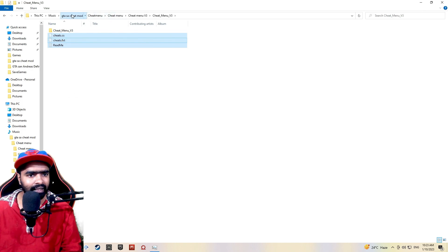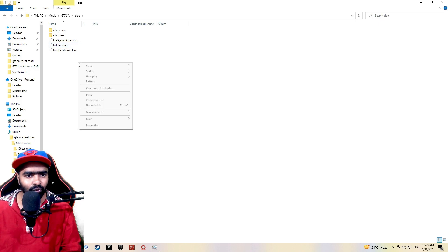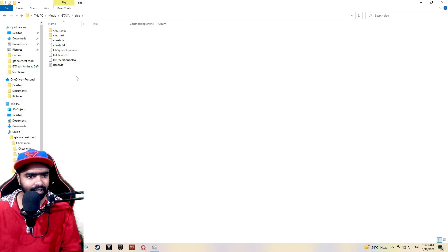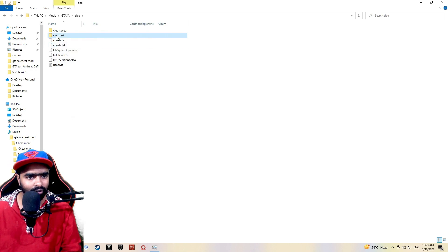First, we will cut the next file. As you can see, the game folder is in the game folder. I will create a change in the tool and paste it. It will create a change in CLEO text.